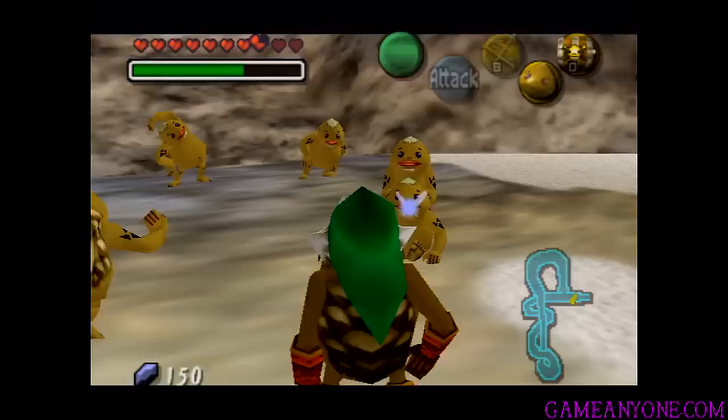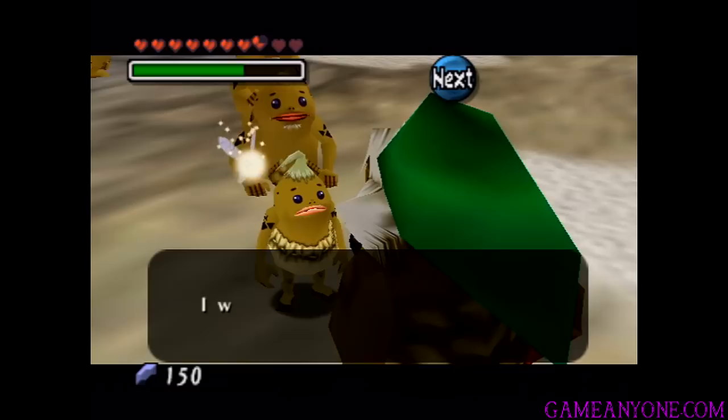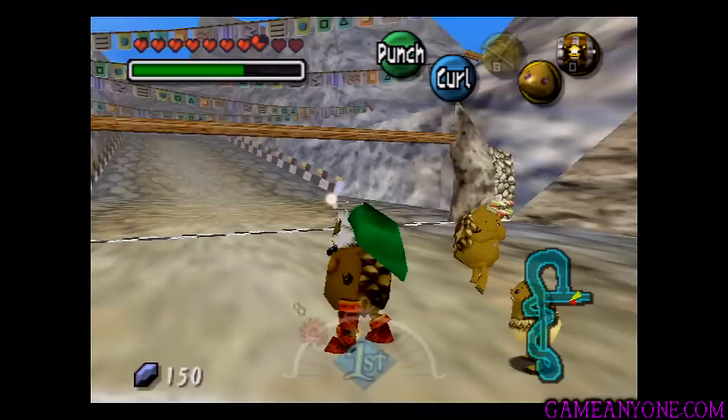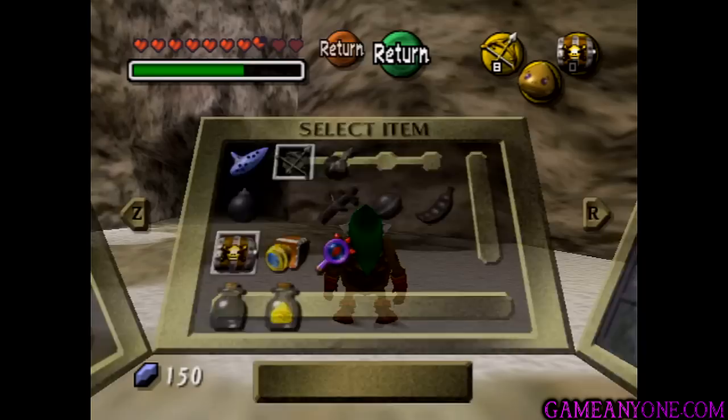That might take a couple tries, but overall it's not too bad. We won the race! 'That's really great — I knew you were the fastest Goron, Darmy. I was sure you'd get first place. This is from Daddy — it's the prize.' We get a bottle of gold dust, which is a random thing to get, but this is the finest quality available. That's only our second bottle, but we're going to be getting quite a few of them relatively soon.